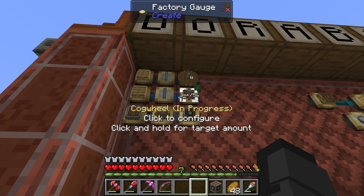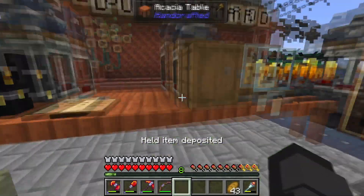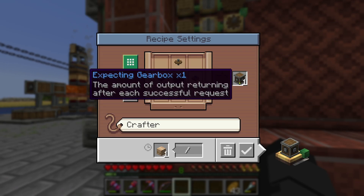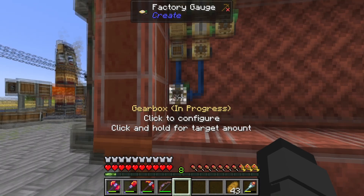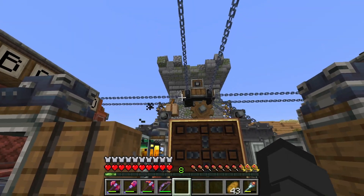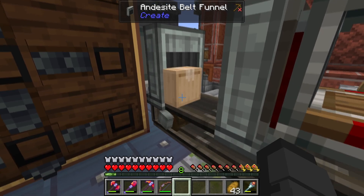On second thought I'm not quite sure, because check this out — I want to make gearboxes. I have the recipe here: this uses the mechanical crafter — four cogs, one andesite casing, make one gearbox. Let's hit go. It crafts, sends all the stuff over. It's waiting for the andesite casing — boom, andesite casing goes into the repackager and then it sits here on the belt.